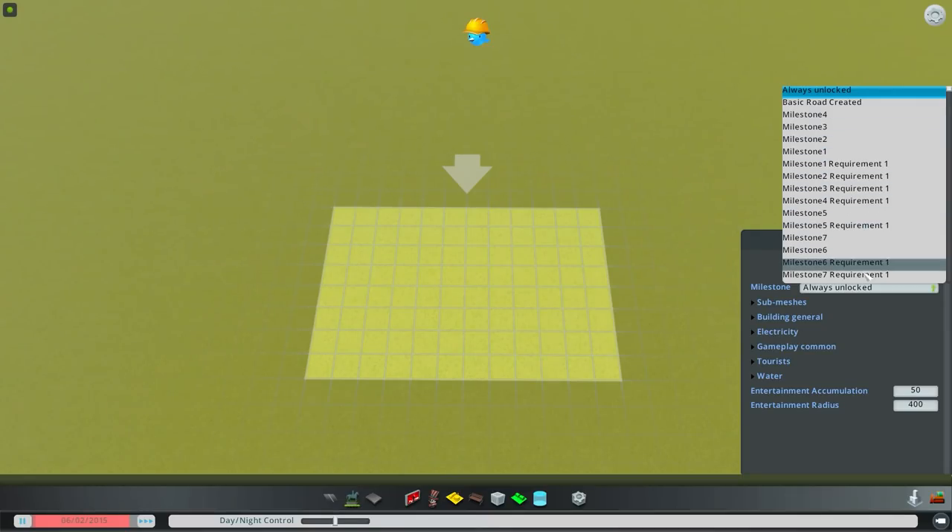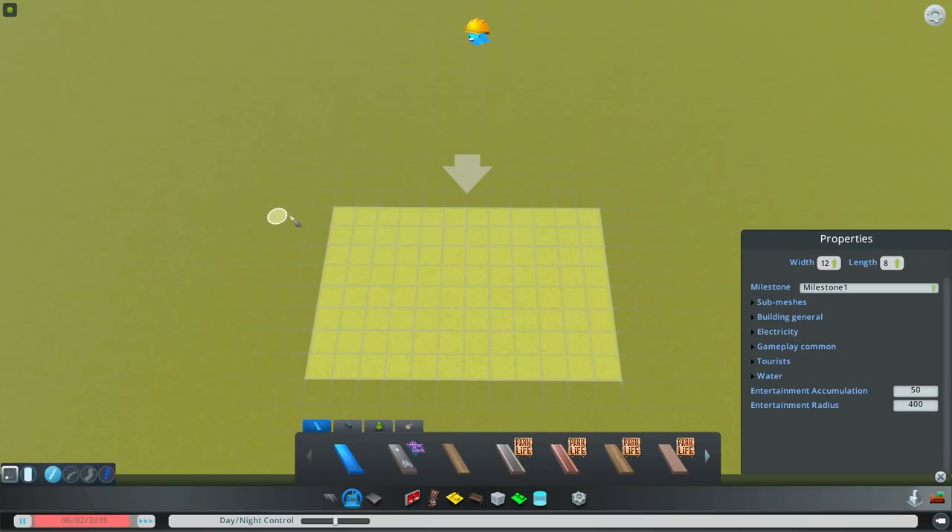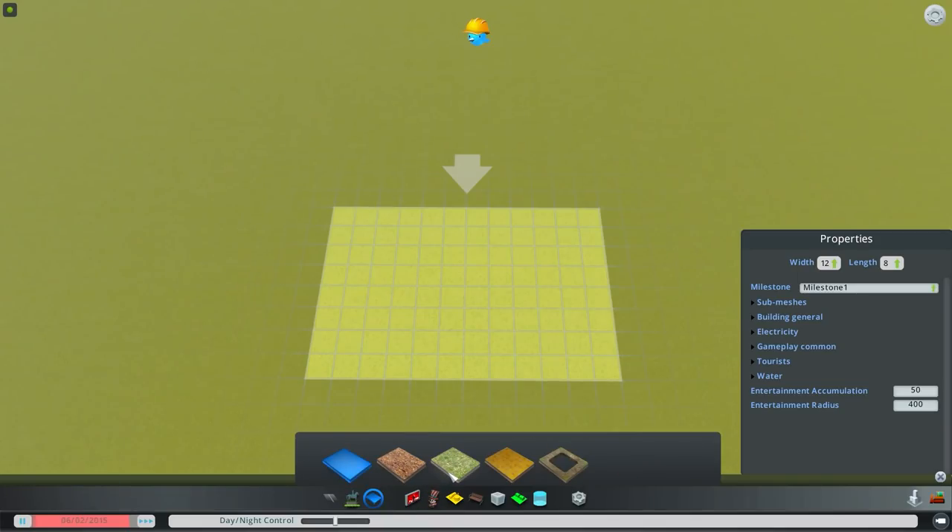Wait - there's a milestone requirement option! Oh wow, you can probably make some really cool stuff with that for personal challenges - the light bulb is going off over my head right now. Alright, milestone one, don't get ahead of yourself. I want a grandiose park - that's why we're large and in charge. Do we need to paint it? Not necessarily.